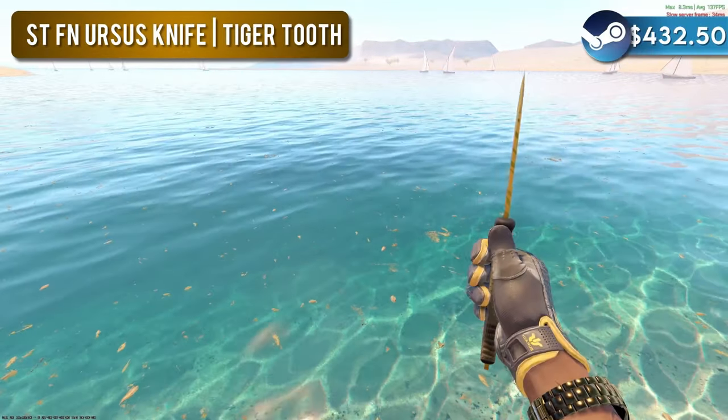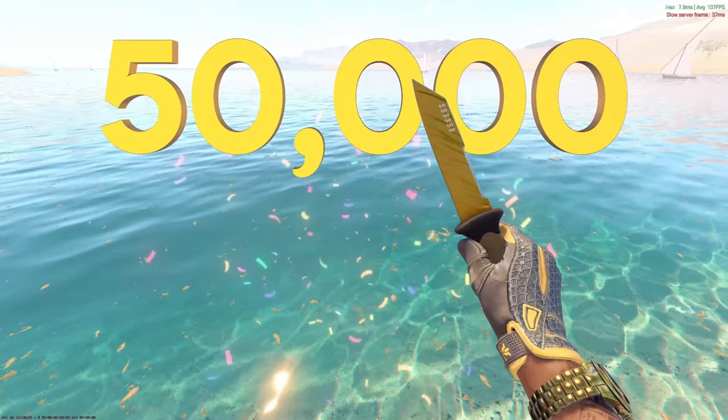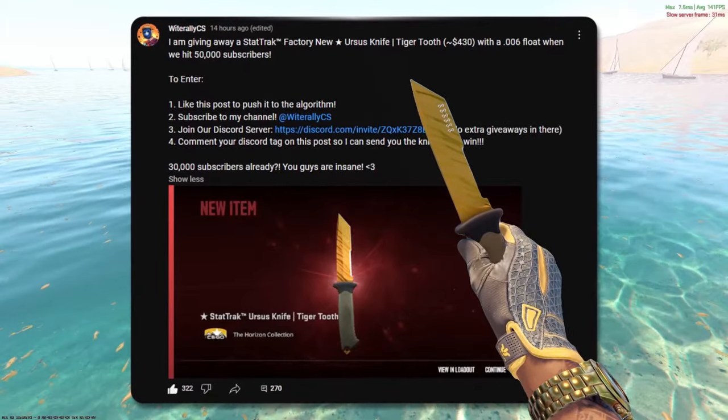I'm giving away this stat track factory new Ursus knife tiger tooth when we hit 50,000 subscribers. If you'd like to enter for a chance to win, check out the community post. I'll leave a link to that in the description below.